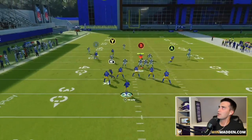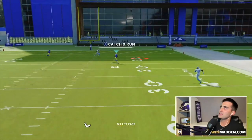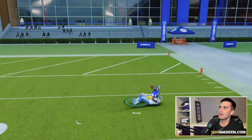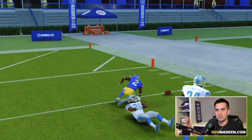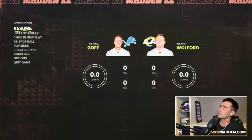We snap the ball. Robert Woods gets a little bump, but we're able to pass lead straight to the right. Huge play — should have been a one-play score. Tom Brady has a bit of a noodle arm, but you get it: easy, huge gain against cover three.